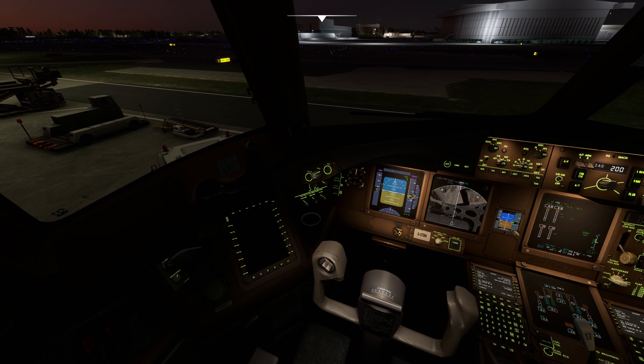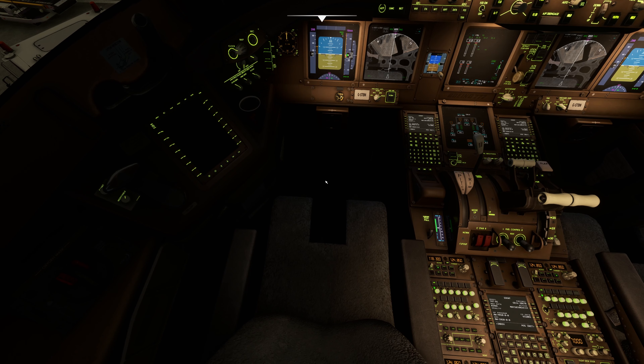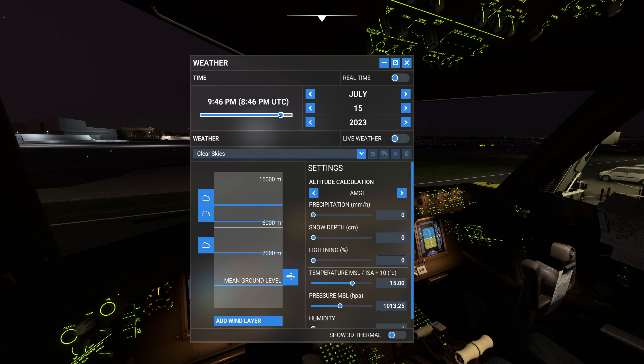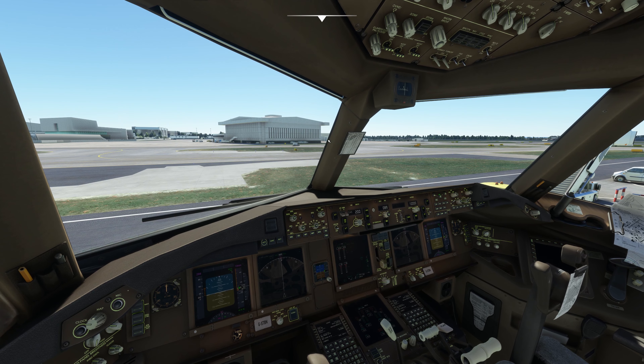Let me check if the map light works — yes, it also works, so you can increase and decrease the light for the map if you need to see the map. So these are the controls for the lights; this is how you turn on the cockpit lights.